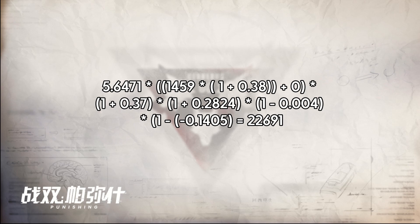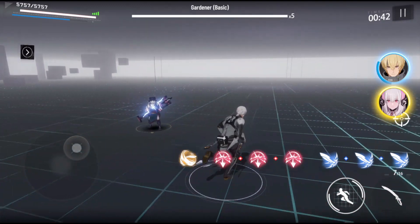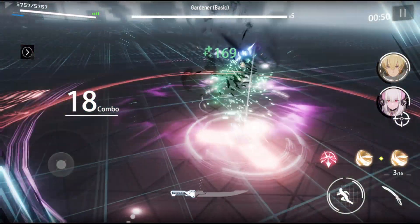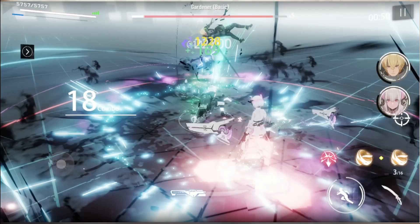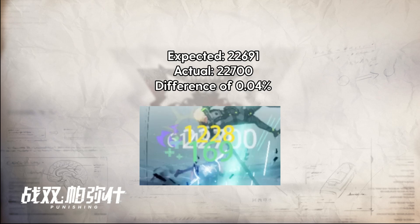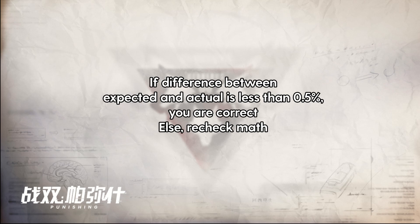Let's go see what it is in practice. The hit we were looking for came out to be 22,700 damage. Compared to our expected 22,691, there's only a 0.04% difference. Curl does some rounding, so small differences are inevitable. Generally, I would say that as long as you're within 0.5% of the actual damage, then your calculation is correct. So 0.04% passes the test. If it's more than 0.5%, recheck your inputs because you probably added a number that shouldn't be there or forgot about something.